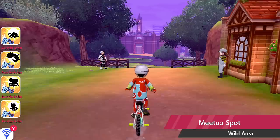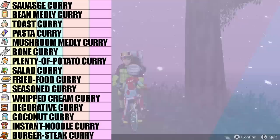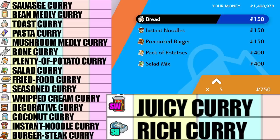There are 17 ingredients that the Rolling Fields seller carries, including sausages, tin of beans, bread, pasta, mixed mushrooms, brittle bones, packet potatoes, salad mix, fried foods, spice mix, fresh cream, packaged curry, coconut milk, instant noodles, pre-cooked burger, Bob's Food Tin, and Box Food Tin.